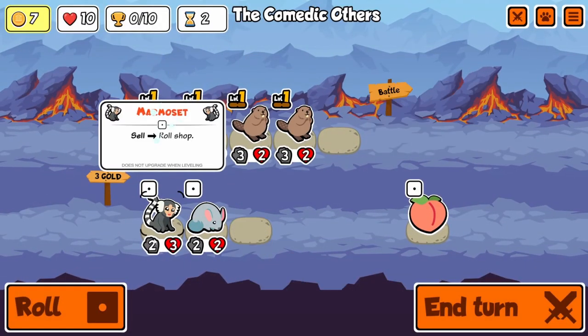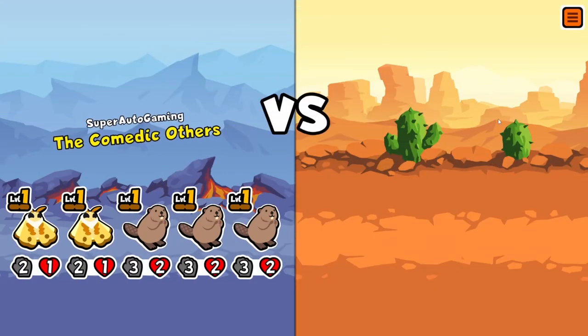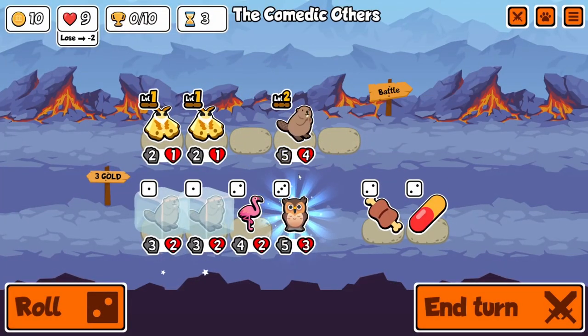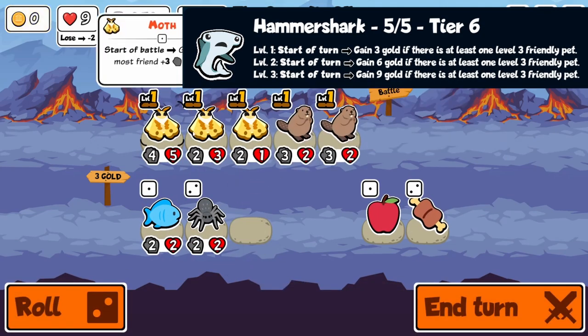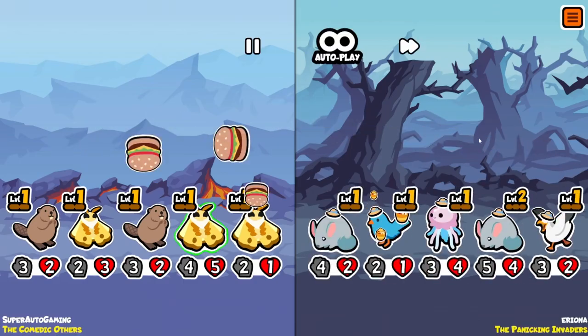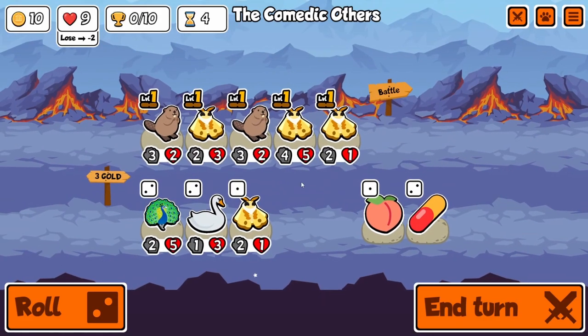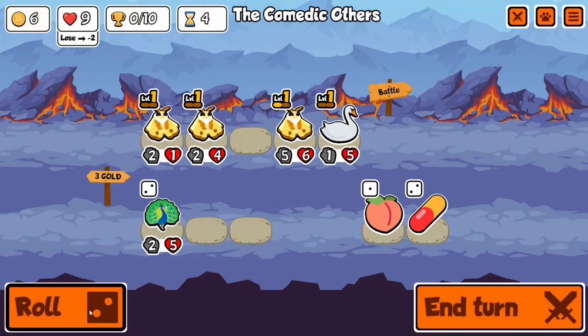Hammershark. Everyone knows it. It used to be one of the worst units in the game, but they immediately buffed it to make it the most OP broken gold generator in the game, and then they changed it to be a more balanced unit, which is what it is now. Hammershark is pretty crazy if you have the level 3s for it, and in this game I'm going to show you the power of multiple level 3 Hammersharks.